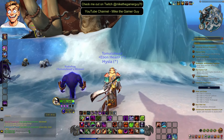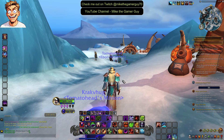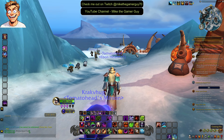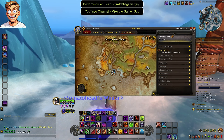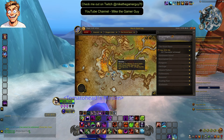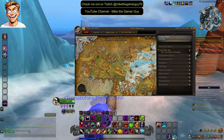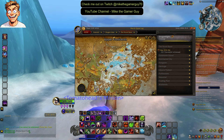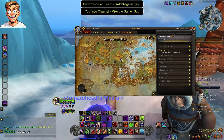Hello everybody, it's me Mike the Gamer Guy and I'm just making a little video to show you where you can get some nice yummy Wilder Cloth and Tattered Wilder Cloth for your Dragonflight tailors. So we're in Escara. Escara is located right here - there's a flight master here, it's really easy to get here. Valdrakhan is actually in Theldrassus.